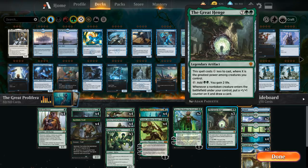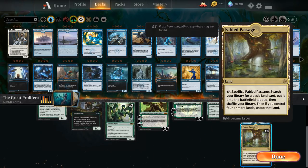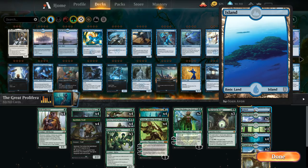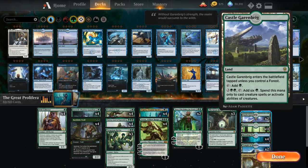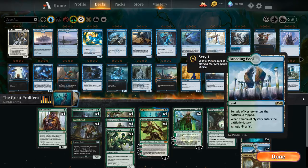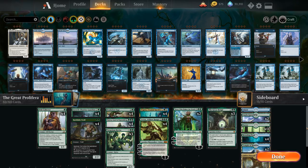The mana base is pretty simple: four copies of Fabled Passage with great synergy with Evolution Sage, one island to search up, and the rest are all green sources. We also have two copies of Castle Garenbrig to help with a big Voracious Hydra or playing and adapting multiple Growth Chamber Guardians in the same turn. Eleven forests, four Breeding Pools counting as a forest for the castle, and two copies of Temple of Mystery to fix our mana so we have enough blue sources for Zygana while keeping enough green sources for Yorvo.